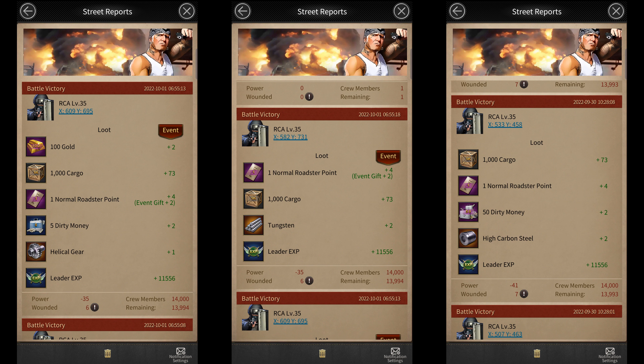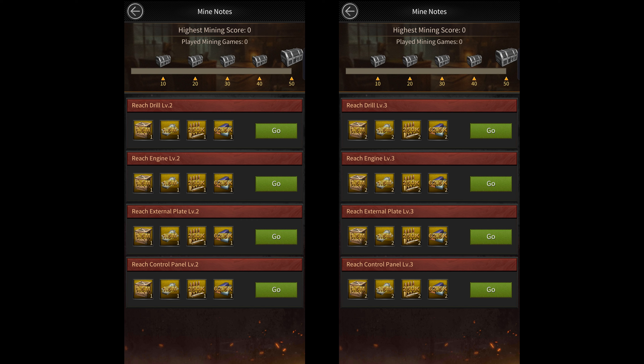You can get gears, tungsten, and steel each 5 times per day from street forces. There are also mining notes which give you some extra rewards whenever you upgrade different parts at the tech center. So this is pretty much how the first half of the Double 10 event works.